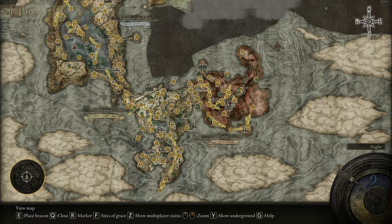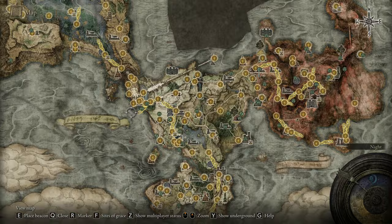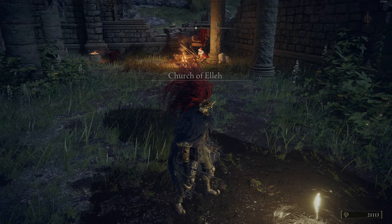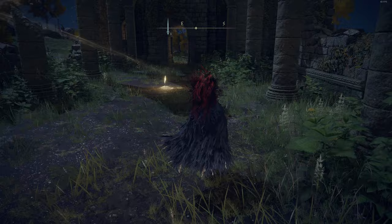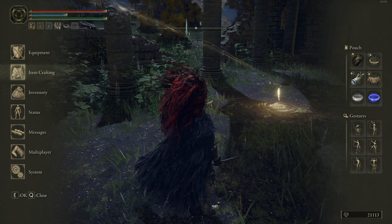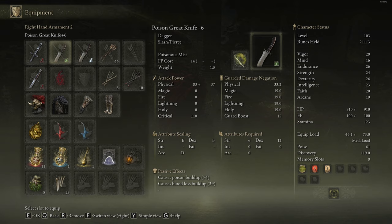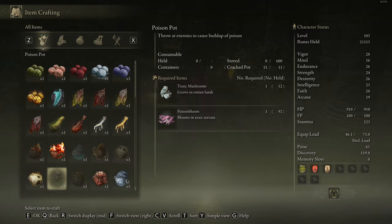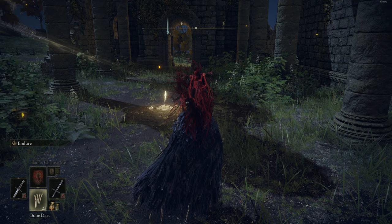Anyways, I was thinking — first of all, if anyone has an explanation for why that one cave has an iron maiden randomly at the bottom, that would be a nice favor. I know nothing is random in this game, so if the devs put it there, they put it there for a lore reason. Also, in that fight with the two weirdos, I ran out of FP pretty fast because I'm using these very aggressively. Maybe I should move to using items to cause those two status effects. I do have the poison pot in my inventory.